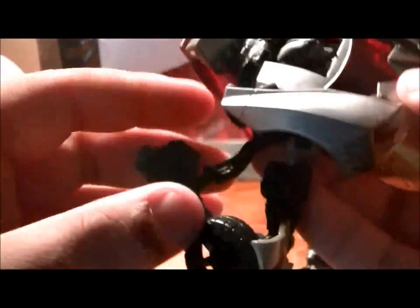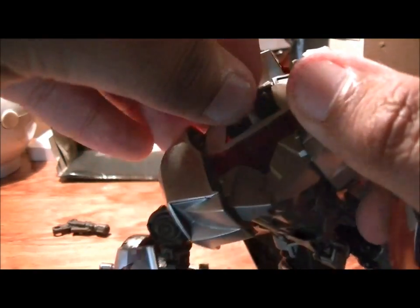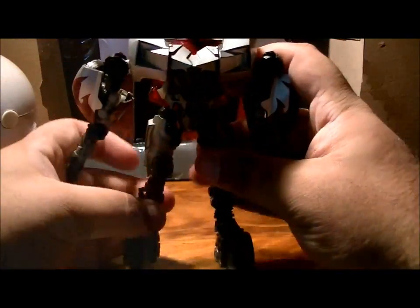Hold on, it has to tab in — there it is. Then you just wanna flip this down, flip this whole part down. The panels, you can do whatever the hell you want for them — we'll just put them here for now. Then just kinda do this with the arms. You wanna grab them by the top and then just flip it out. Oh, never mind, the panel already flipped out for me. Awesome. Then once you have everything configured, put the gun to this arm. And there is Sidearm Sideswipe.